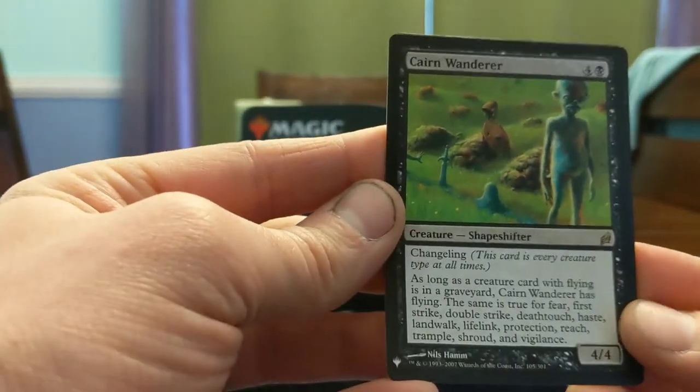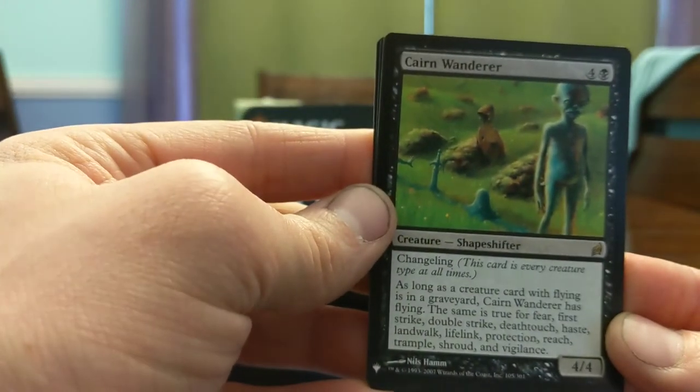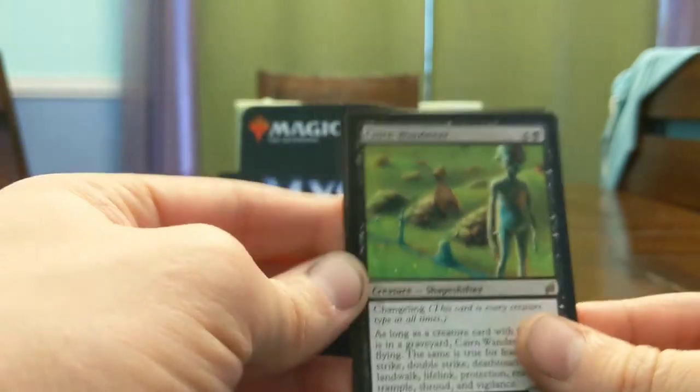Cairn Wanderer, Changeling — as long as a creature card with flying is in your graveyard it gets flying. The same is true of fear, first strike, double strike, death touch, haste, landwalk, lifelink, protection, reach, trample, shroud, and vigilance — but not hexproof or skulk. This card's super cool.